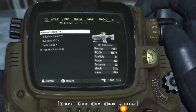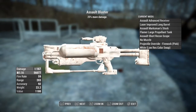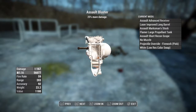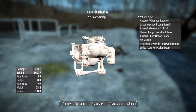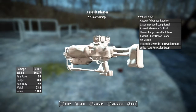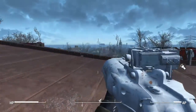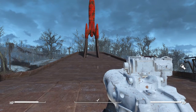We're going to have the assault blaster, and as you can see, this is an assault rifle with an advanced receiver, laser improved long barrel, assault marksman stock, a flamer large propellant tank, assault short recon scope, no muzzle, projectile override for the firework in pink, and a white color swap. Those flamer tanks look dope on weapons — that's really it.